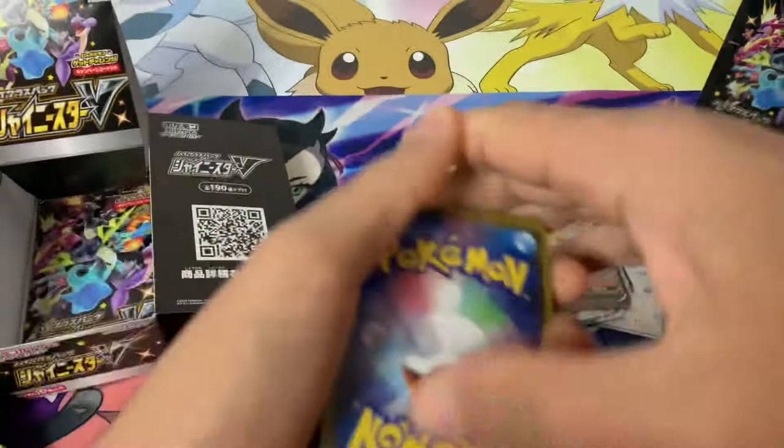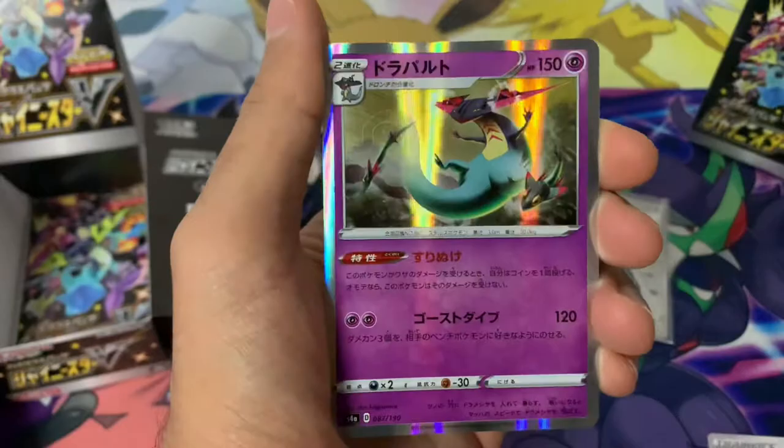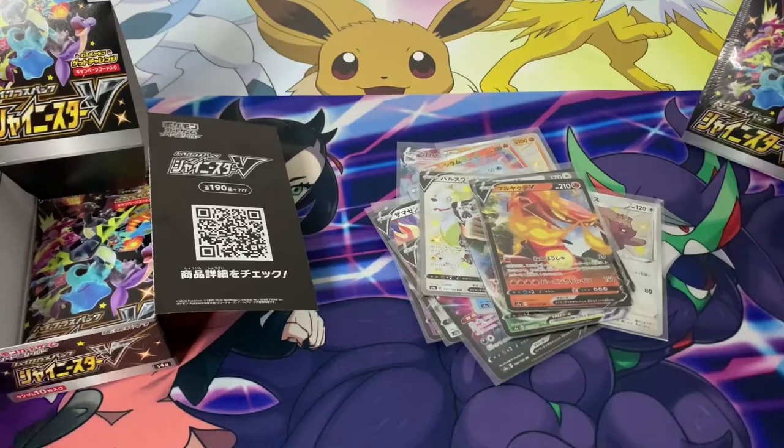Moving on to I think the ninth pack — we've got plenty of hits as you can see. I didn't really expect anything less, but I was kind of thinking my luck might not be that great. Let me know in the comments what sort of hits you've been getting if you've managed to get your hands on one of these packs. There's a Rillaboom V as the hit. The latter packs — our shiny luck is running out a bit. This is the last pack of the first booster box.